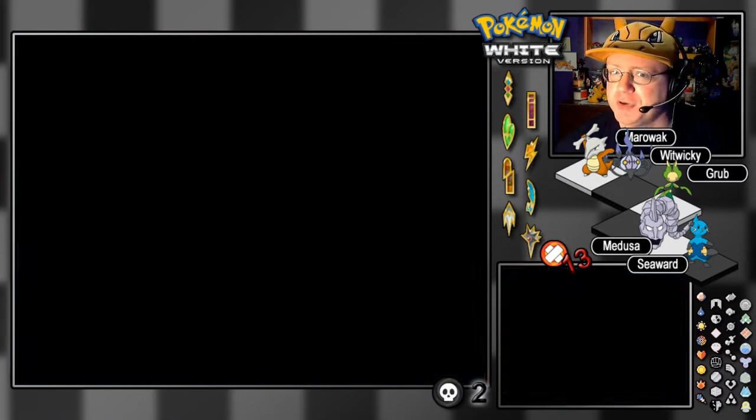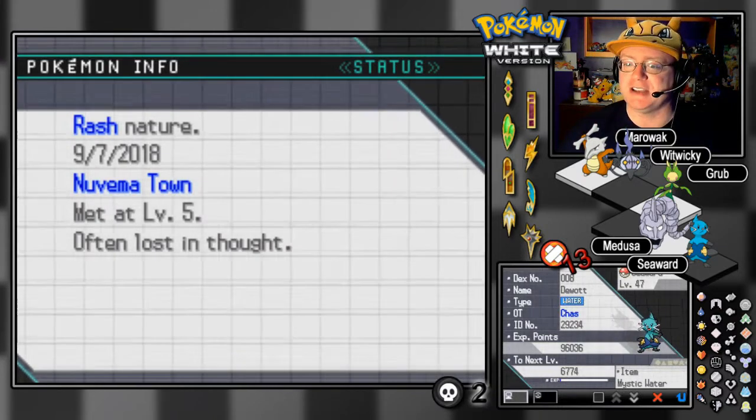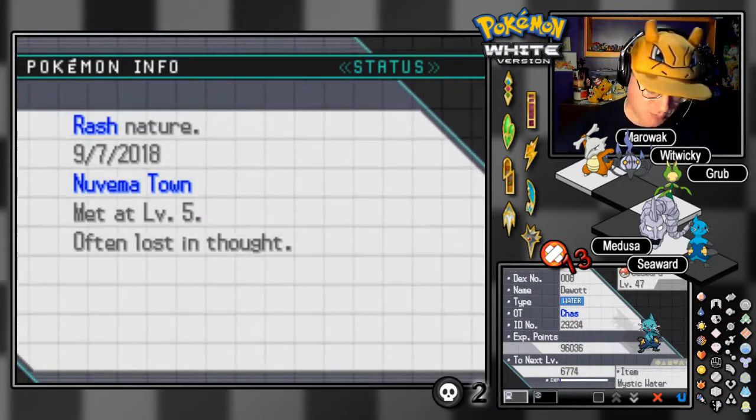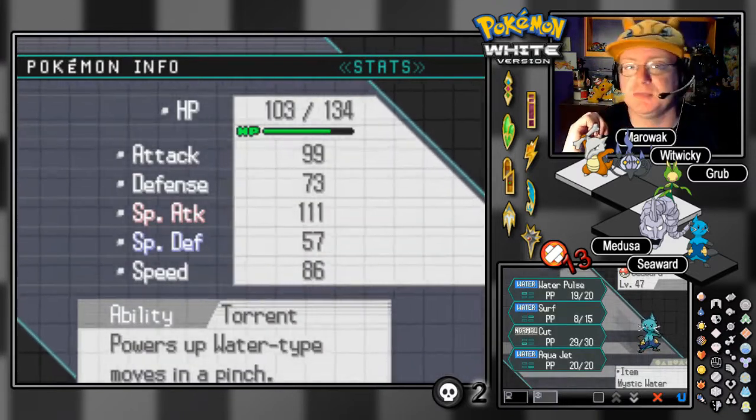So to that end, we're here trying to navigate these super-rushing waters. And who do we have with us? Well, I'm glad you asked. Did you ask? Let me know in the comments below. First up, leading the way, we've got our level 47 Duat Seaward, our starting Pokemon here in the Unova region.